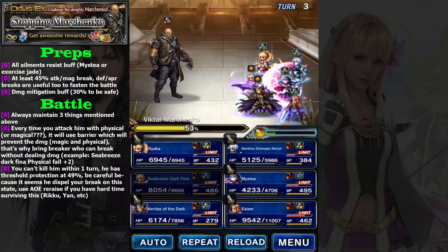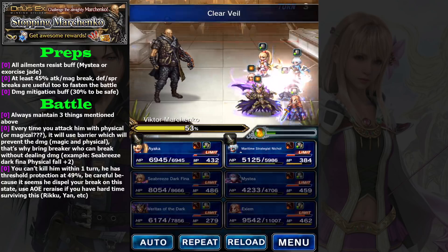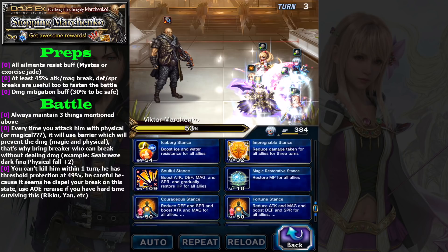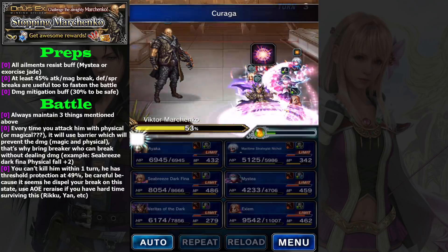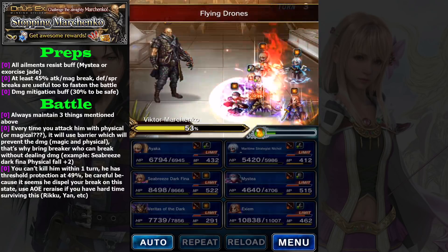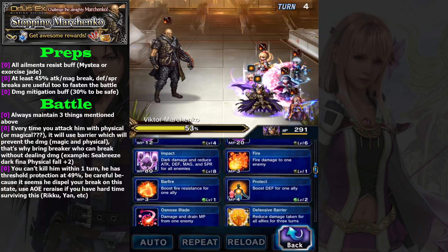On this turn, what you need is physical fall because his breaks are all gone now. Don't attack him — let his shield disappear. For Misty, repeat the strategy. Nicole simply uses Link Stance, then Impregnable and Magic Restorative. Ayaka can use Curaga — your four-star base healer can cast Curaga too, so Ayaka is really not needed here.